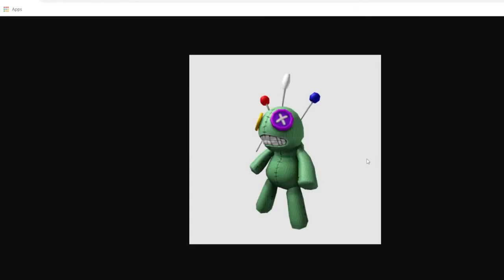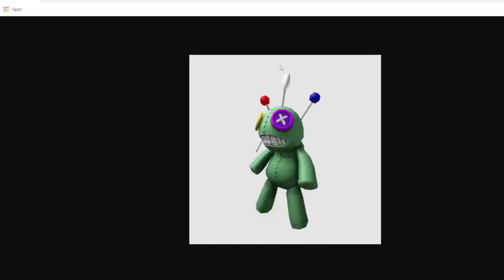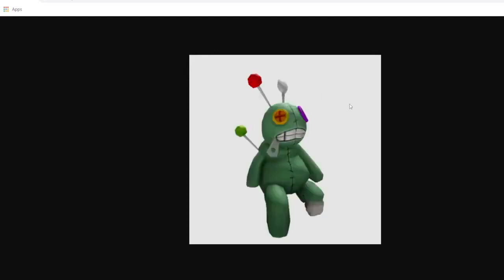Now let's move on to the new items. What they did with these new items is they came out in sets — they made two matching items for each theme. First we have the Pim Cushion Backpack and the Pim Cushion Buddy. The Pim Cushion Backpack goes on the back and you can get it from Aldi. The Pim Cushion Buddy goes on the shoulder or the head, and you can get it from GameStop or EB Games.